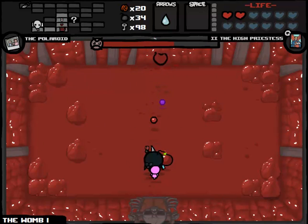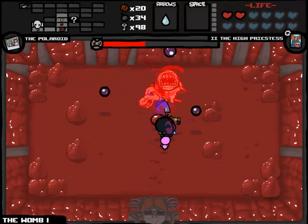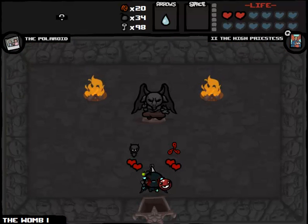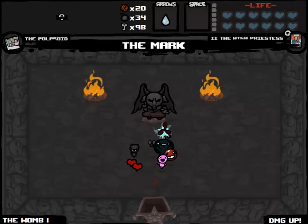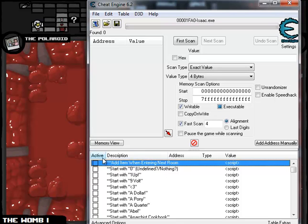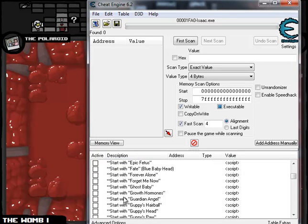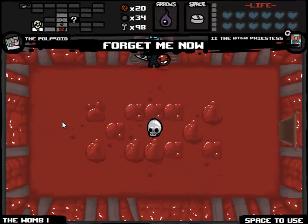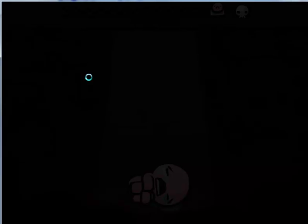That was super easy. Cursed Skull is something I'm not interested in. Let us fight our Womb Part 1 boss which is Conquest - give us the White Pony. Conquest will never give us the Cube of Meat if I remember correctly, so that's very unfortunate for us, but hopefully we'll be able to get a Cube of Meat from the next version if you will. We have to use Forget Me Now on this floor. And you know what - taking the Mark seems like a smart idea here. Extra damage. Let me open up Cheat Engine again and we will take the Forget Me Now, and I think we're actually going to succeed on this run.